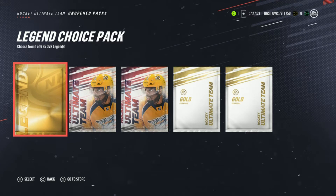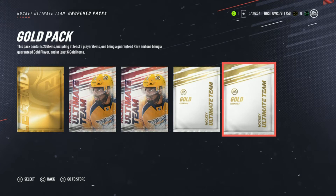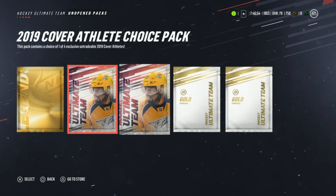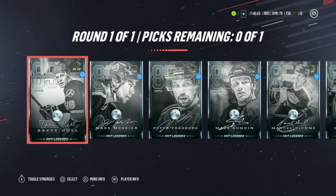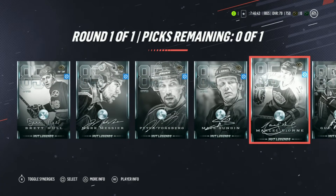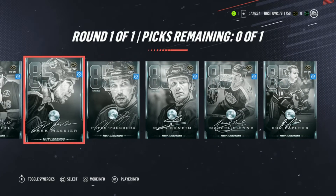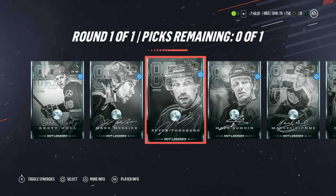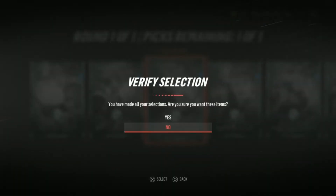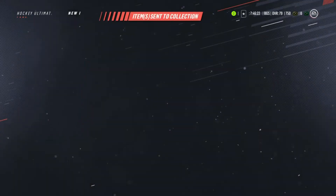We also get a legend choice pack, 2019 cover athlete rookie choice pack, and two gold packs from the ultimate edition — we had to restart NHL to get those pre-order bonuses, so if you didn't get them, restart your game. In the legend choice pack you pick one of six legends: Brett Hull, Mark Messier, Peter Forsberg, Mats Sundin, Marcel Dionne, and Guy Lafleur. I love running multiple centermen so I'm going with Peter Forsberg.